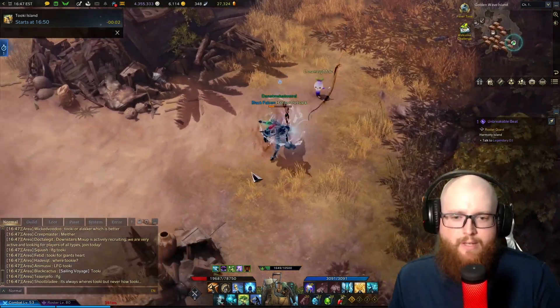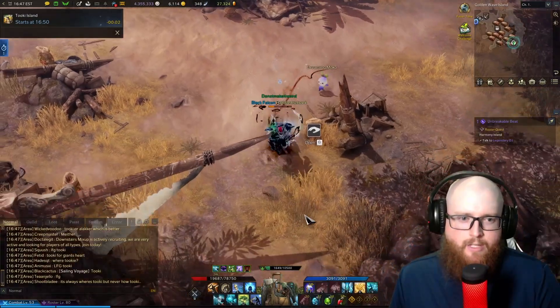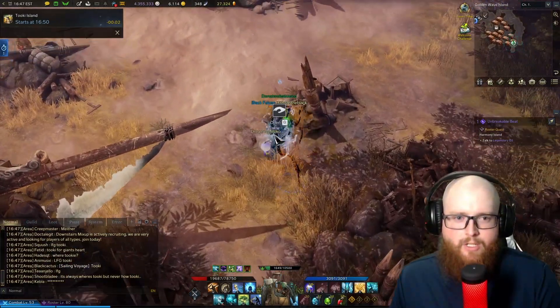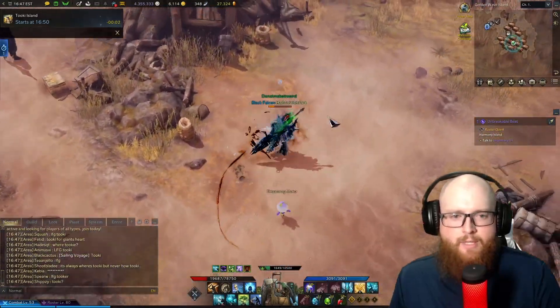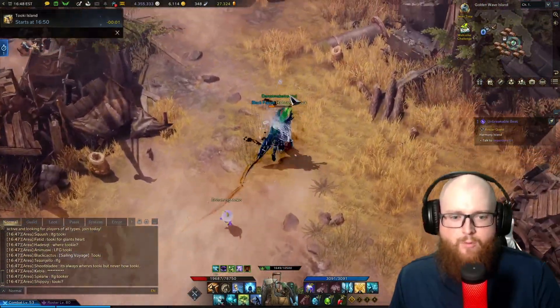This is a great spot to level excavating because you won't be bothered by enemies. The only enemies that spawn come from when you occasionally open the bags or treasure chests on the island. If you're not doing that, you shouldn't have any enemies at all to worry about.